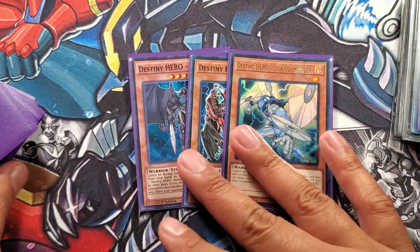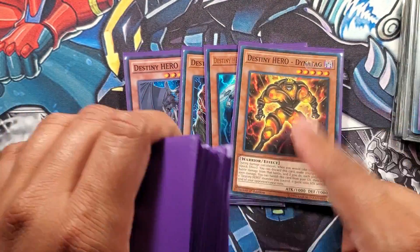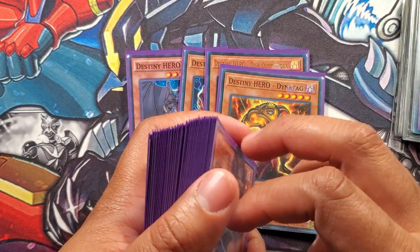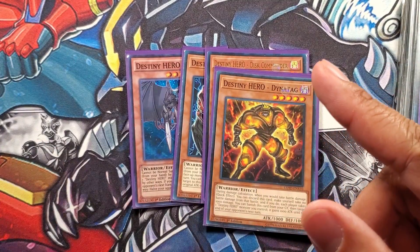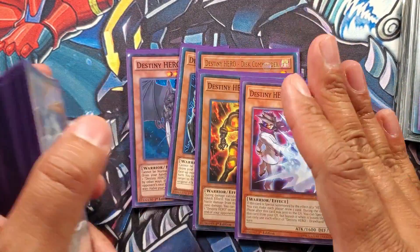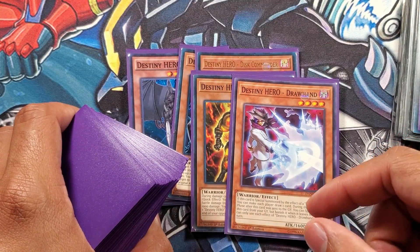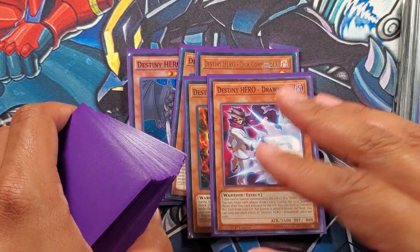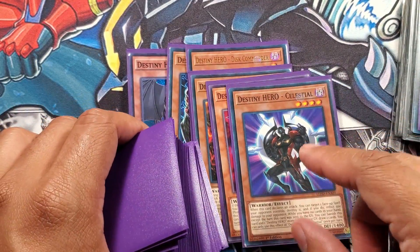One Down Attack - I love Down Attack. He protects you from OTKs. So many games I've won off of Down Attack, it's ridiculous, so I gotta run him. I run him in my main Hero deck too - if you guys haven't seen that profile, hit that button up there. One Draw Hand - I've always loved Draw Hand. The fact that he brings himself back is really good off of Fusion Destiny. Also, if you're down in a rut and you need to get some cards, you can always draw cards with him and possibly come back and win.